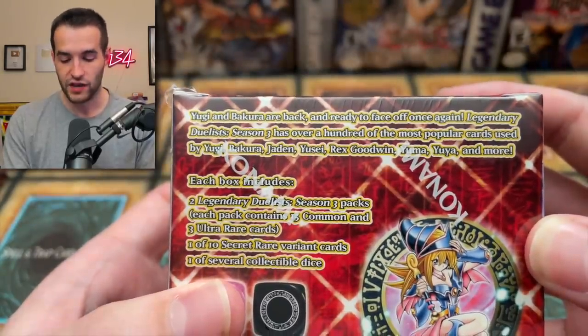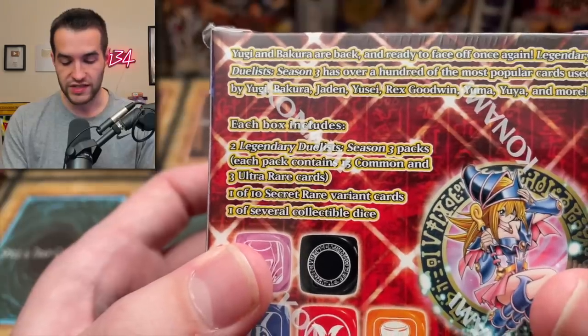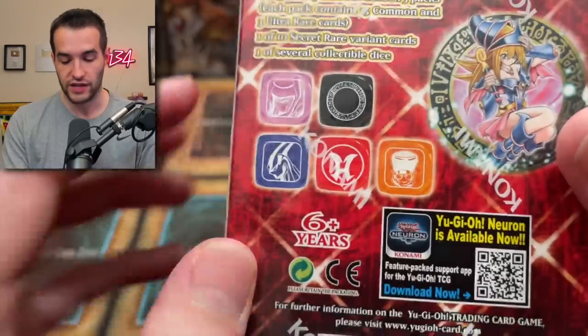Yugi and Bakura are back ready to face off once again. Basically this is Legendary Duelist 5 and Legendary Duelist 6 mixed together — all the reprints and stuff. What we're gonna get out of here is two Legendary Duelist Season 3 packs, three Ultra Rare cards, one out of ten Secret Rares, and one of the collectible dice. I love the dice in these products — one of my favorite things about it.